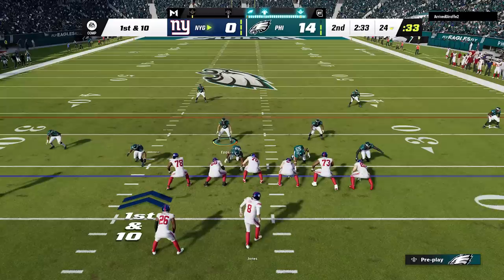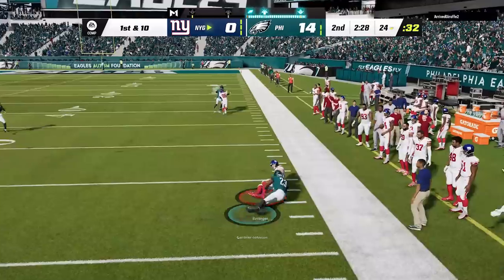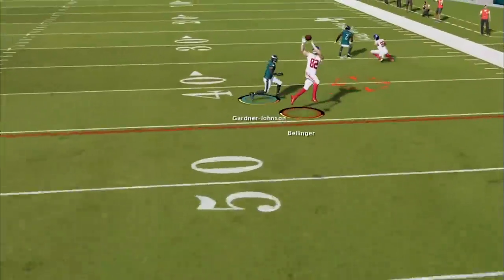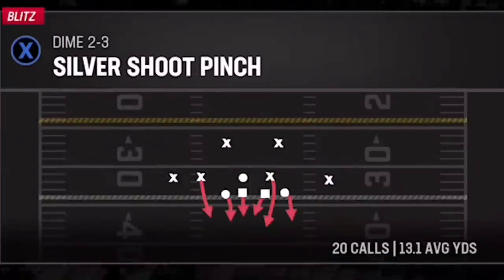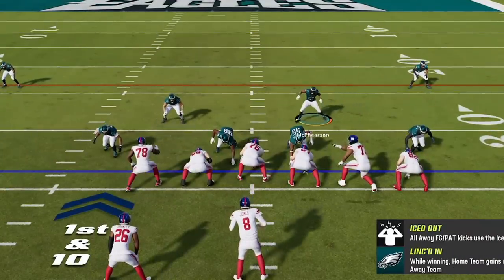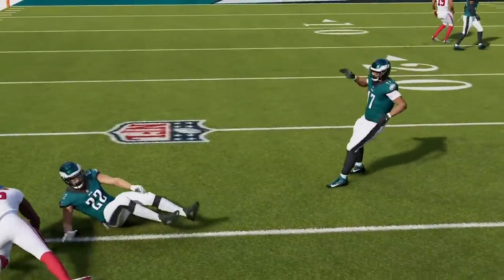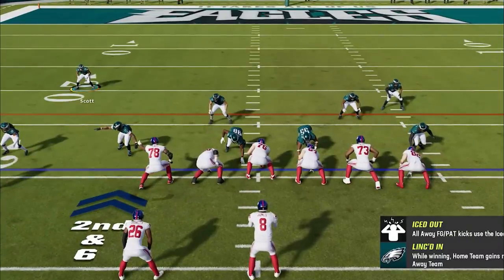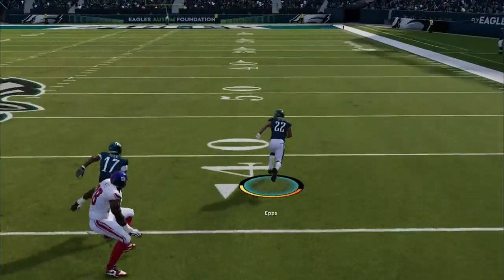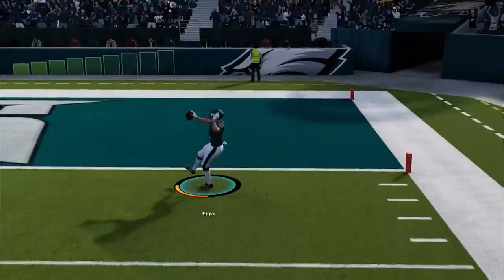Back on defense, he runs a play where every route beats man coverage with no adjustments, so he quick hikes before I get my defenders aligned. The safety gets exposed because he's too far away at the start of the play, and on the next play his tight end gets open again for another big catch and run. At this point I decide to turn up the heat with my favorite play from this formation — the silver pinch shoot. The only setup required is to press the DBs and align all the defenders. Once I get the full setup in, I line the safety over the tight end, press the DBs, and jump the route from a mile away for an interception returned for a touchdown, taking a 21-nothing lead.